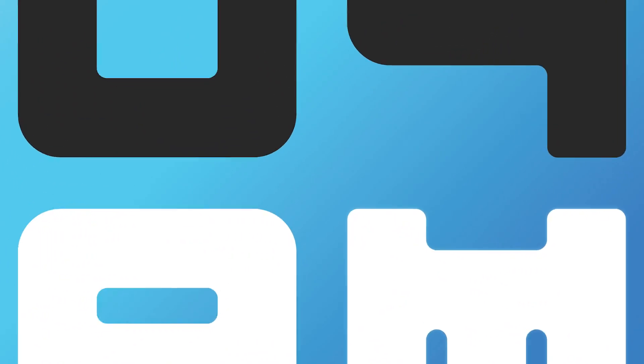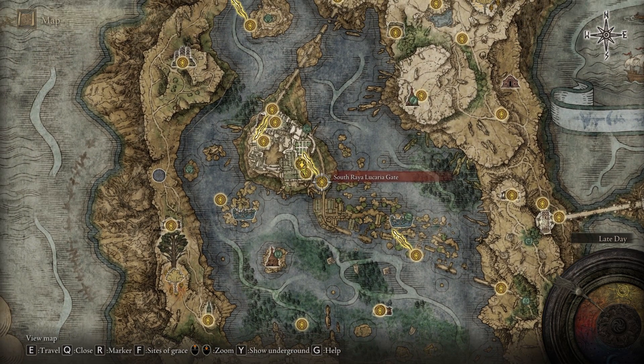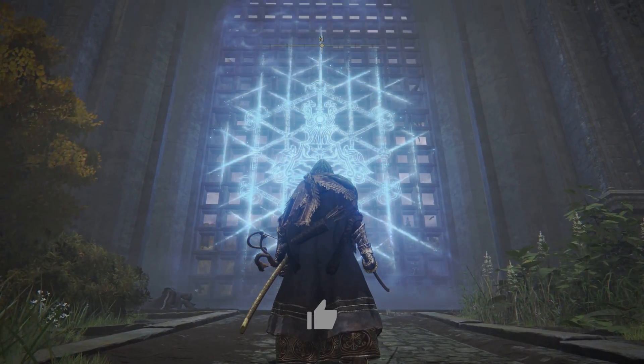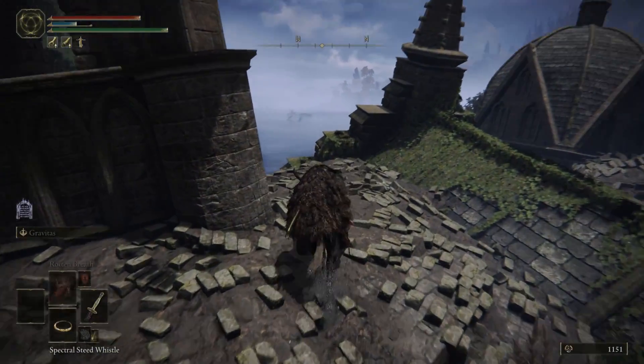Let's get right to it. For the people who have absolutely no clue what these Glintstone Keys are for, basically if you travel to Liurnia of the Lakes, in particular the South Raya Lucaria Gate, right there you will find a huge blue gate which you can only get through if you have one of those Glintstone Keys. So let's check out the first location.